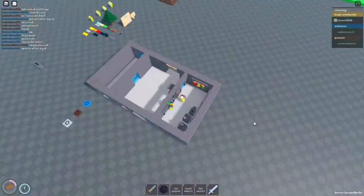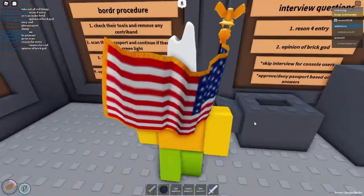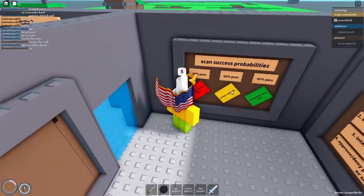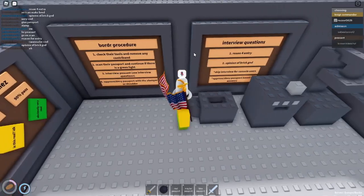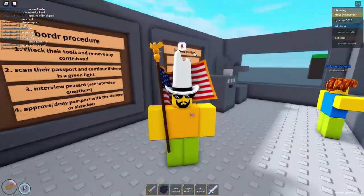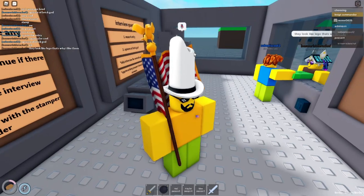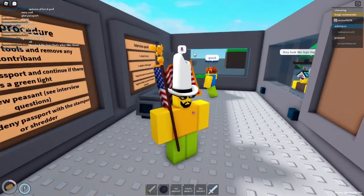Here is the new admission booth. So for V3, Wiggles is designing a new border passport system. First of all, you got scanned success probabilities, border procedure, and interview questions. There's a good reason why Wiggles added this — to make admission less stupid and less likely to abuse the peasants in the booth, so I don't have to use the funny cuffs on them.